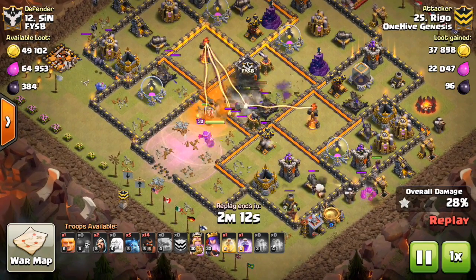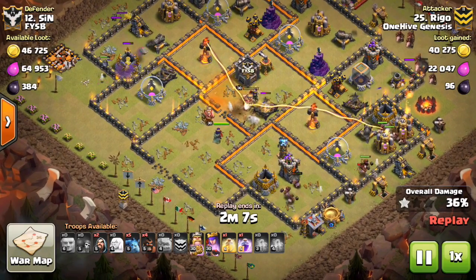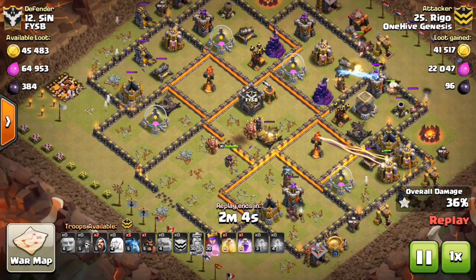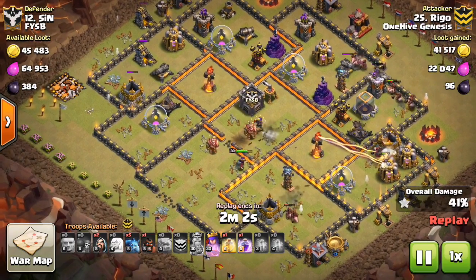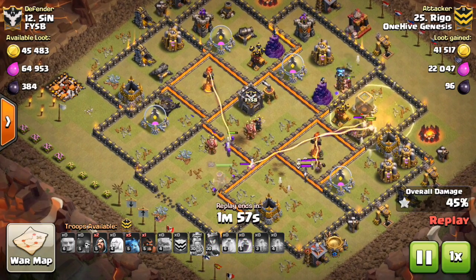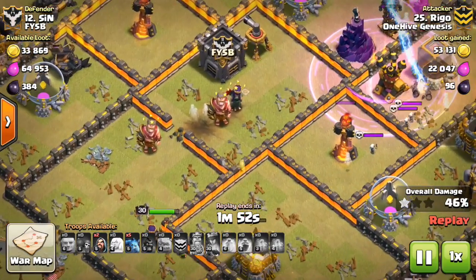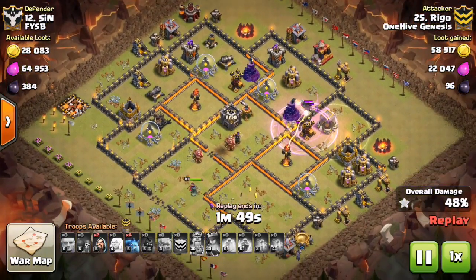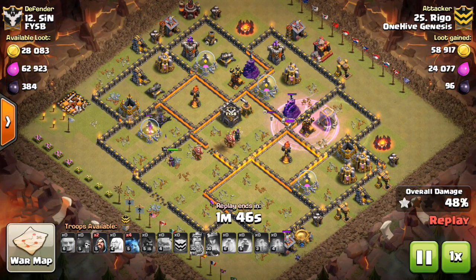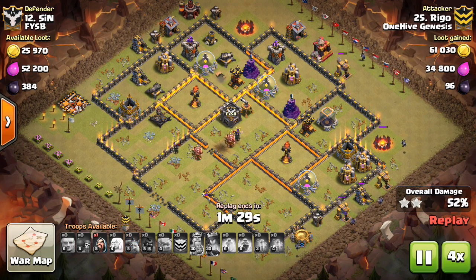He does some hogs on the bottom to clear out some more defenses and get some more percentage. Reveals some ground traps. You can see the Teslas will reveal themselves in just a moment — all four of them, in each different corner of the base. That last one will pop up once he gets 50%. And then you can see two giant bombs have been revealed by the Heroes right there. So that's another feature of this base we now know. That's the Scout, guys.